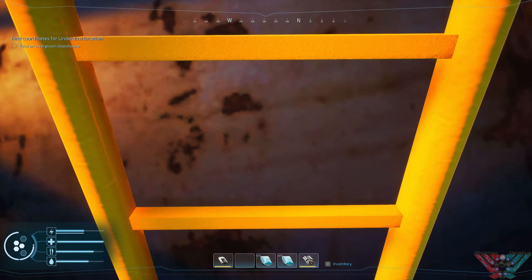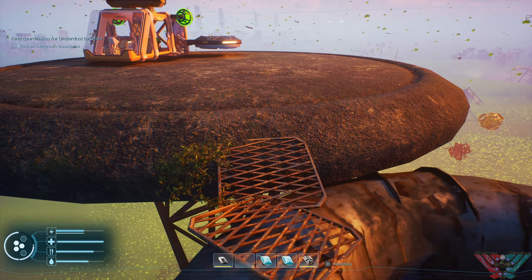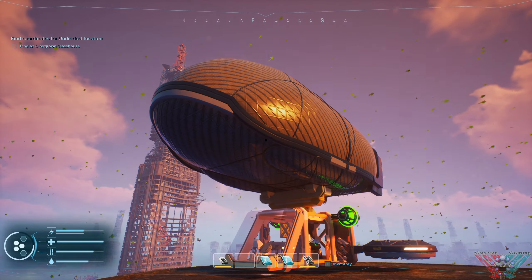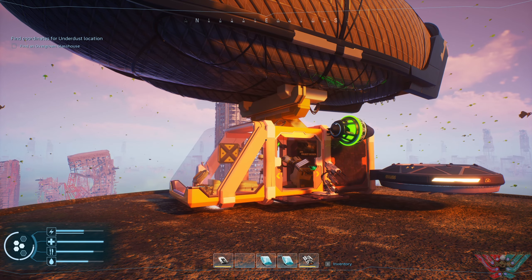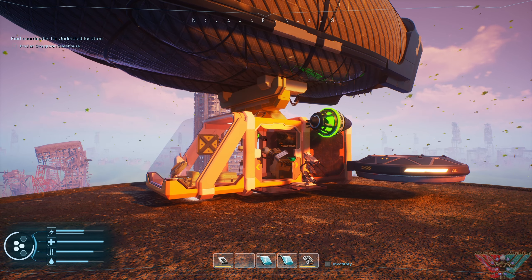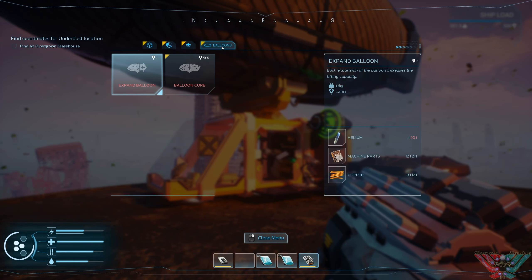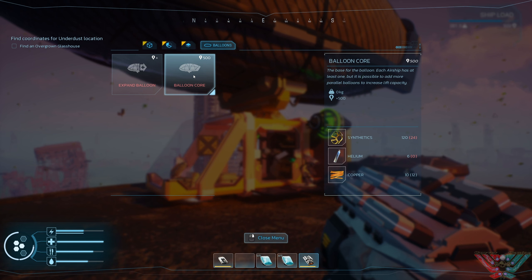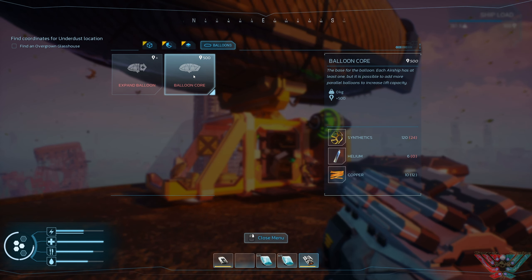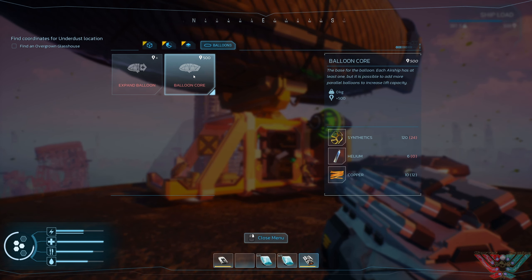It was still pretty early in the game, actually. What's the other thing that I just learnt how to do? The base of a balloon - the ship has at least one limit. It's possible to add more parallel balloons to increase lift capacity.